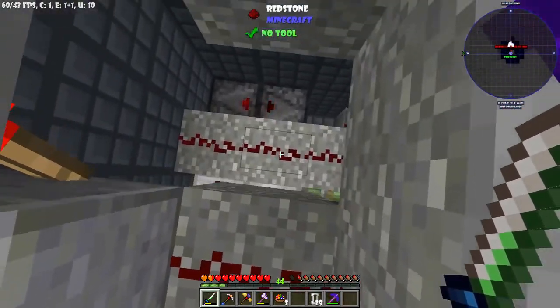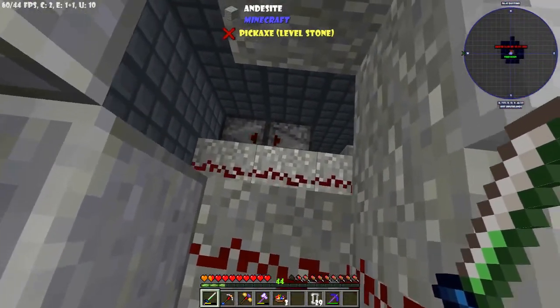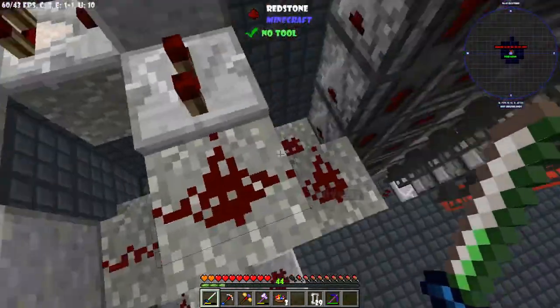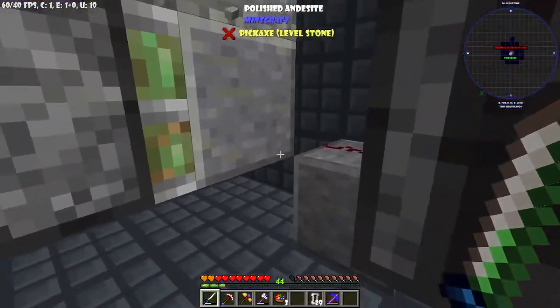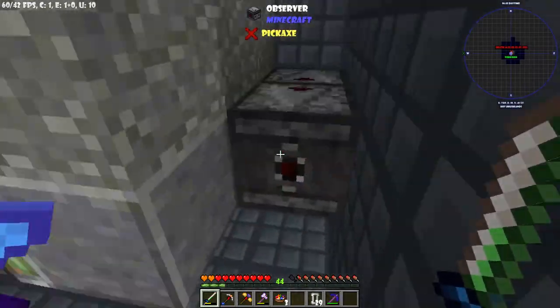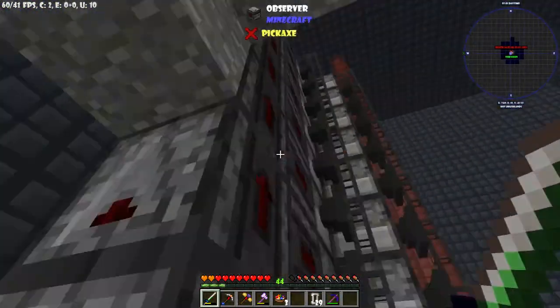Where does this piece of redstone go? It switches off that, which allows the piece of paper to go down again. So the comparator has enough time to read it. It goes down again, and then this circuit goes down, goes into the pulse extender, which then actively triggers the observer clock to fire through here. And then that fires off all these droppers.